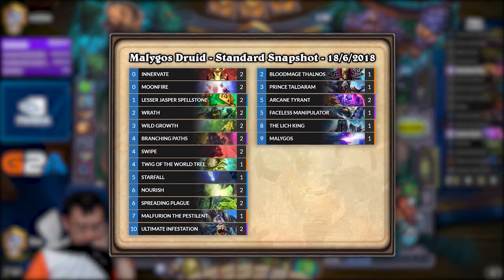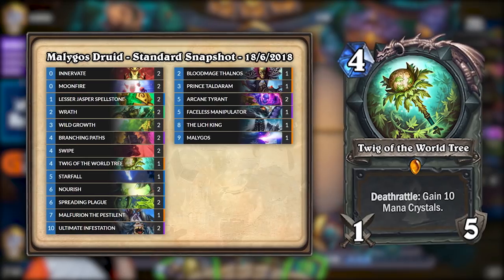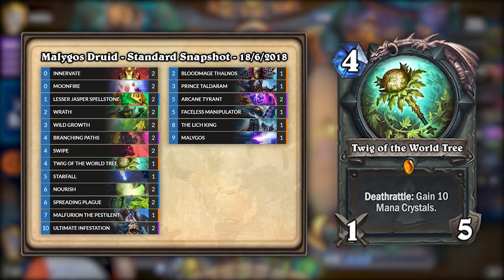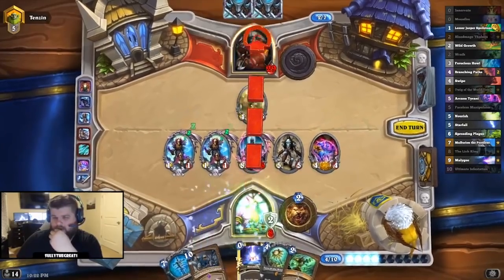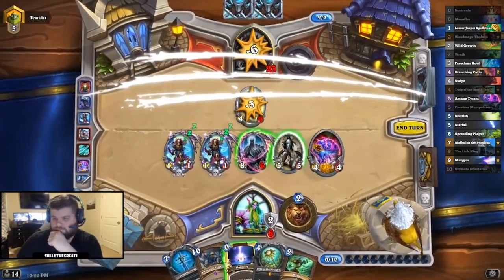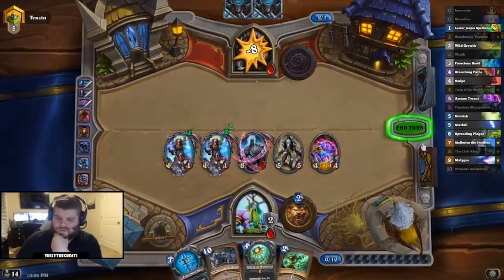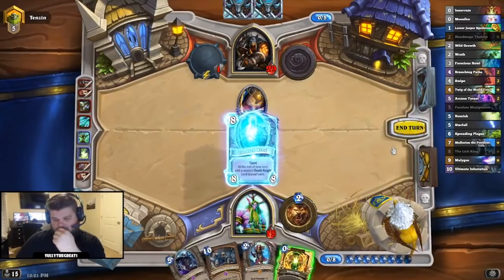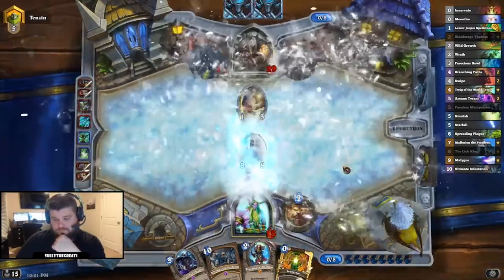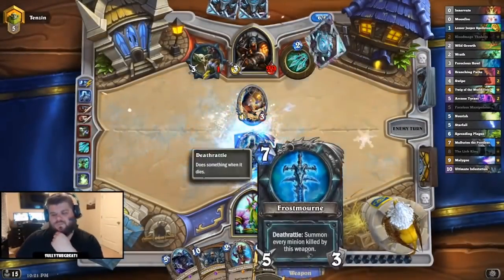Malygos Druid, on the other hand, used the ramp shell to go on a different combo route. With the help of Twig of the World Tree, you could summon up to three Malygoses and burst your opponent down with Moonfires and Swipes. However, as this deck was reliant on Twig for the full combo damage, it was very susceptible to weapon removal. It didn't matter though, since the deck didn't have to rely on the combo to win — the Druid shell allowed it to work double duty as a tempo deck. Sometimes it could win by summoning two Lich Kings early. Ramping was just that consistent.